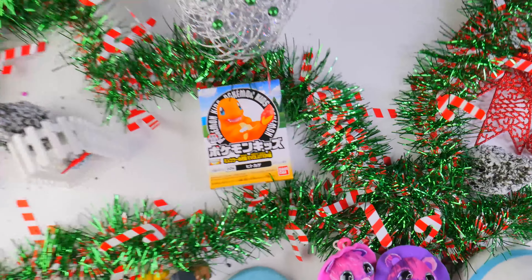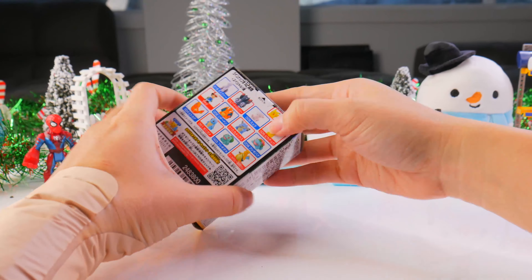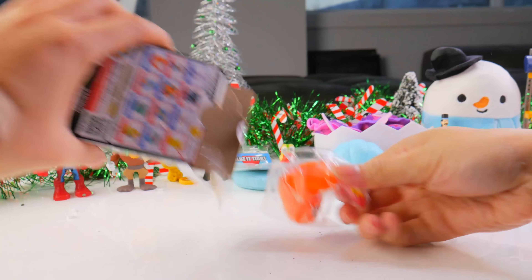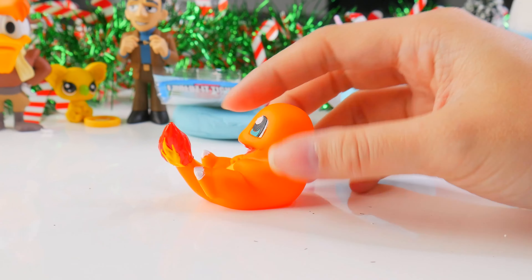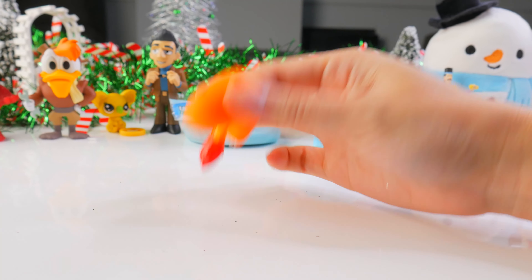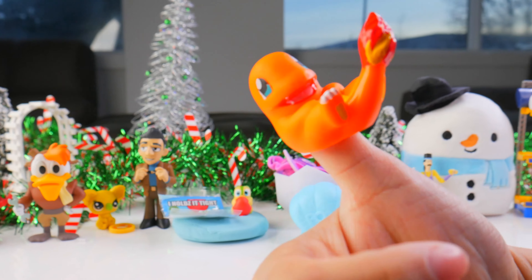And our last loot today: we got the Pokemon Evolution figures. Charmander! It's a cradling Charmander looking at the flame on his tail. That's so adorable. He's hollow inside — can't really use this as a finger puppet. It's so rubbery. These are definitely made as bath toys. Fits my thumb better.